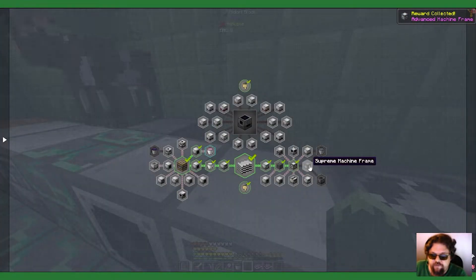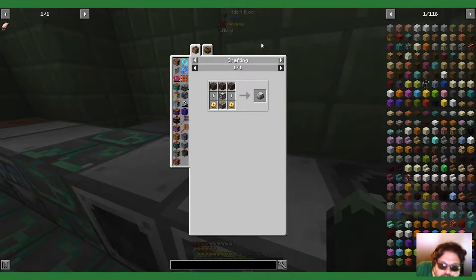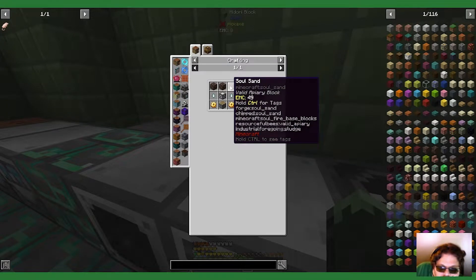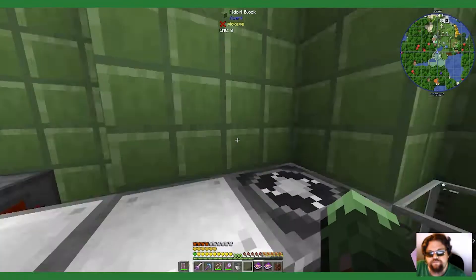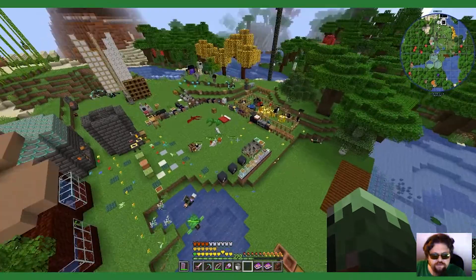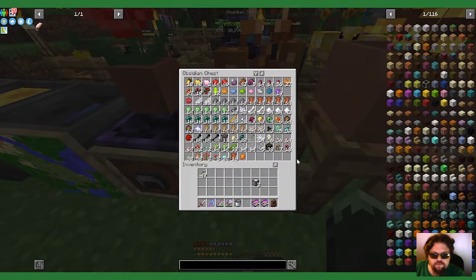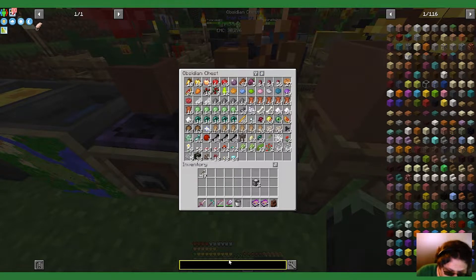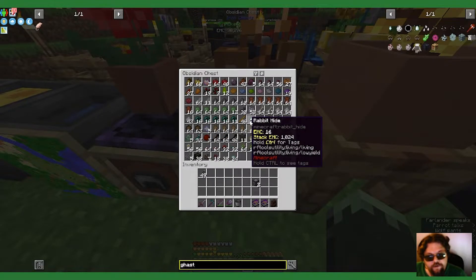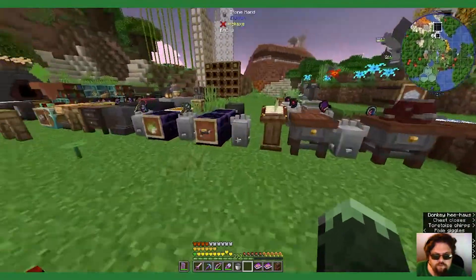Another advanced machine frame — nice. Stasis chamber. I believe I have some spare gas tears. There they are. A piston.